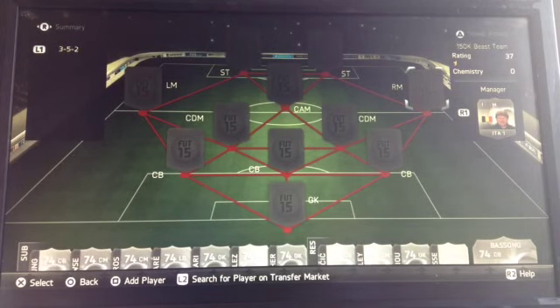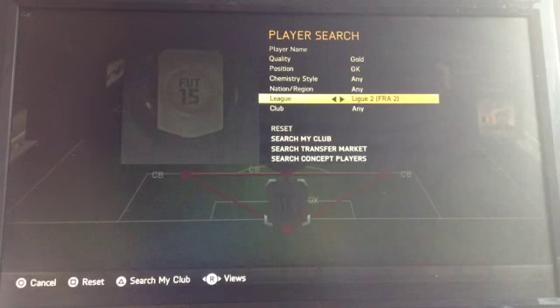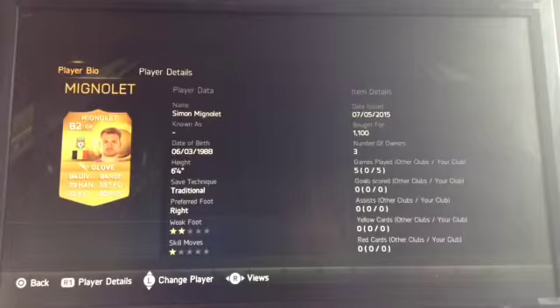Hey guys, it's FIFA Legend Calum here doing a video. As you can see, this is a squad builder and it is a cheap base team. It is around 150k on PlayStation and it's got play track games with it and it's based.